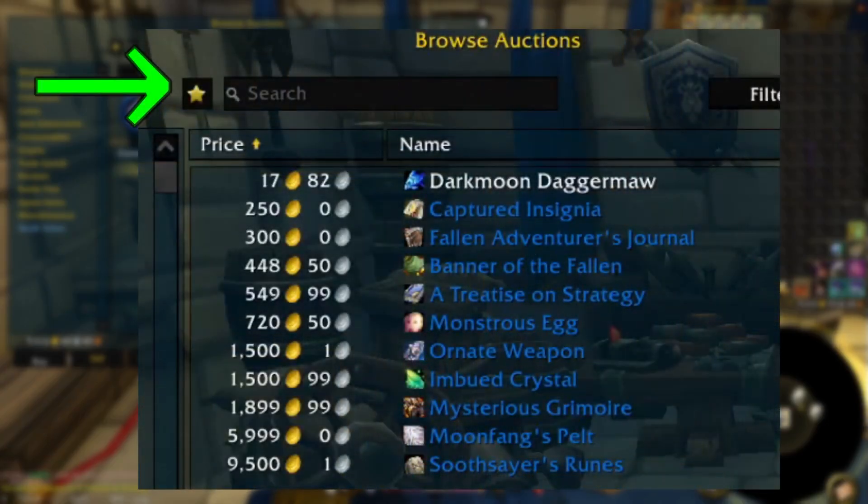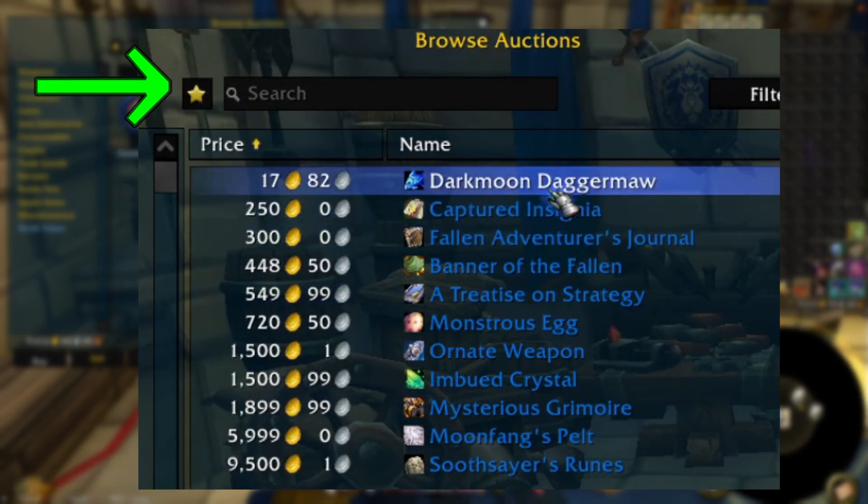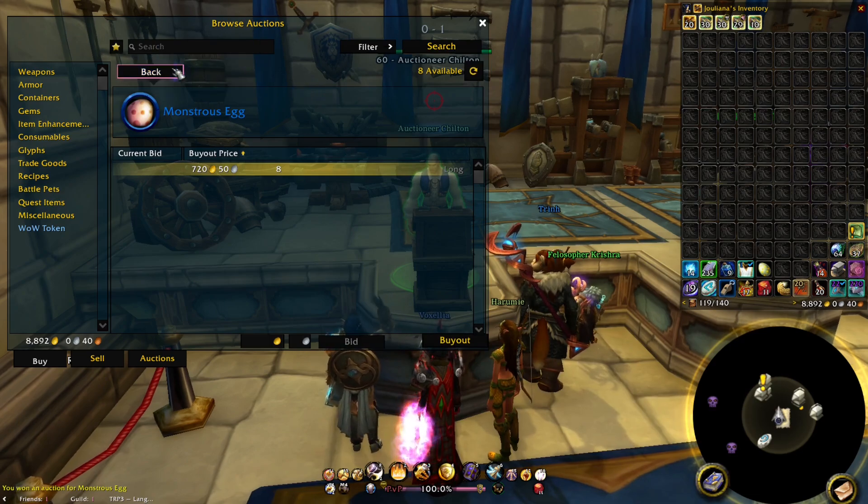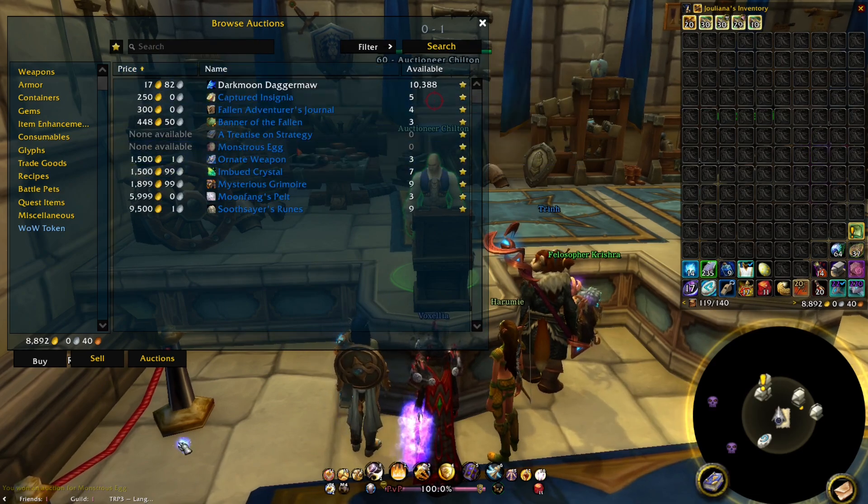As a tip, I have all of these items favorited on the Auction House so that I don't have to search for them manually each time I need to buy them, because their names are a little funky and it can be hard to look them up specifically if you don't remember.